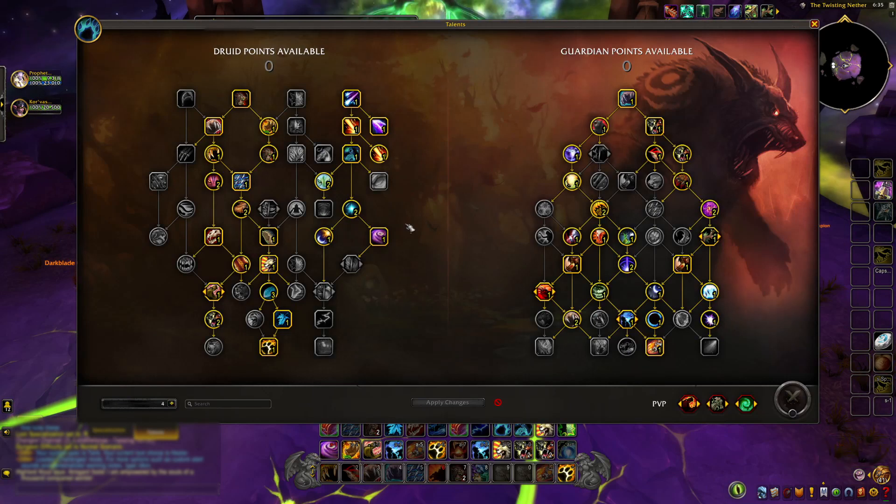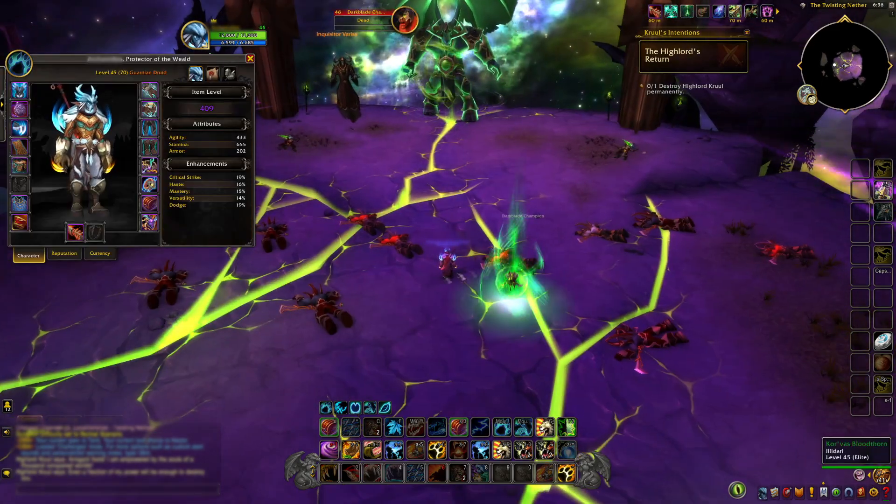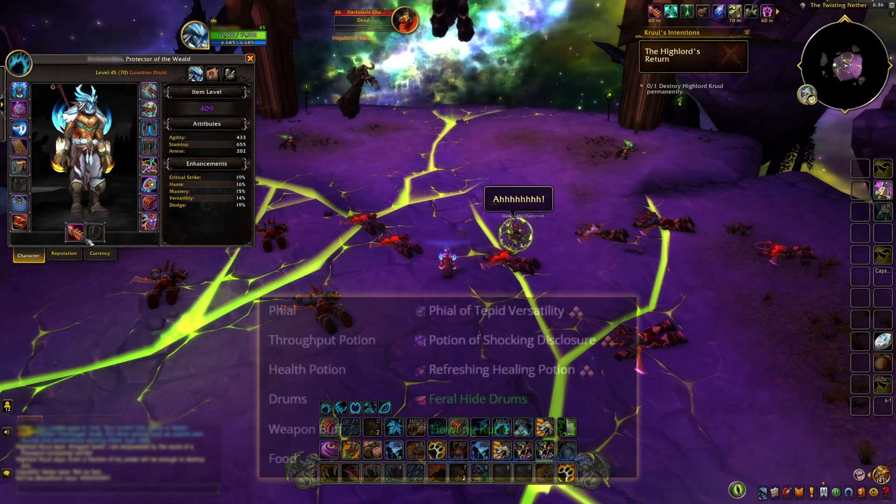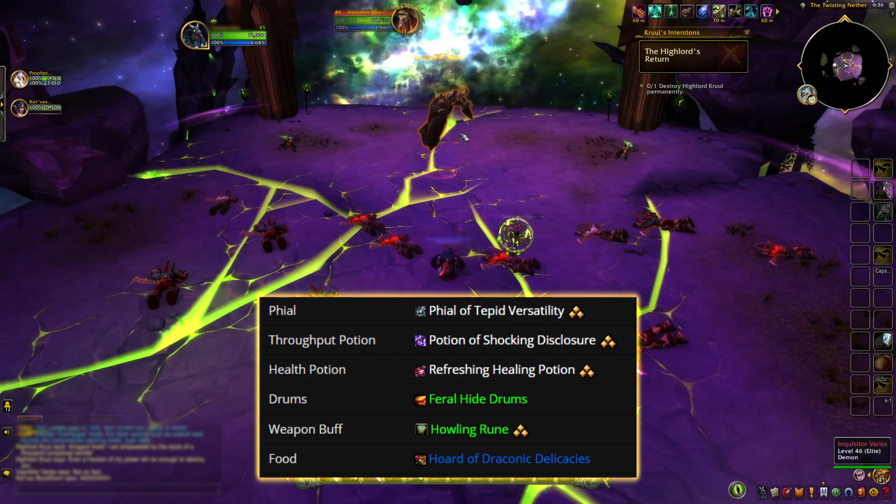Let's start by looking at talents. I've put the talent tree below, and it's in the description too. About gear, it changes to 120 item level in the Mage Tower. I've done the Mage Tower with a level 60 character in simple gear and no consumables, but if you like using extra items, I have a list of good ones to help you.